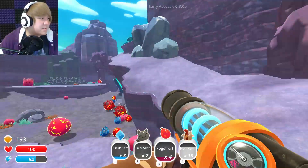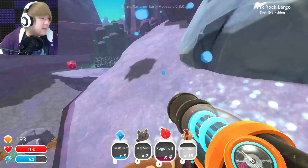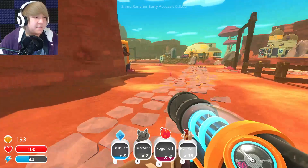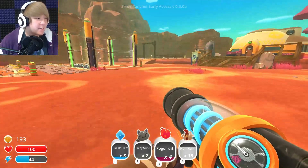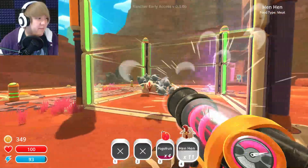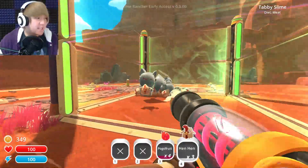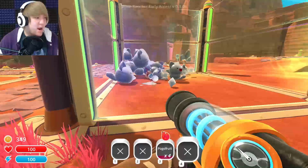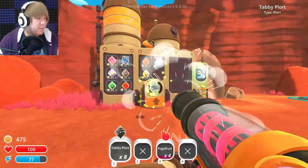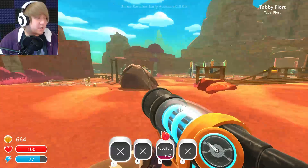I've gotta admit though — this new map is pretty big. I've been walking for a while now and I still haven't gotten back to where I started from. Man, all I want is a radioactive cat. Is that really so much to ask? I just want a bunch of radioactive cats. Time for a massacre — poor chickens! The humanity! The murder! The death! I hope this is enough for a jetpack, because I don't remember how much it was.